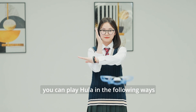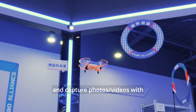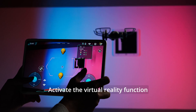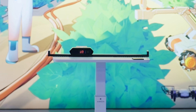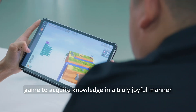You can also play Hula in the following ways. Activate the stunt function, and Hula can roll, bounce, and capture photos and videos with just one click to capture wonderful moments in the air. Activate the virtual reality function, and AR balloon shooting and aerial target shooting can be used to enhance your control and aiming abilities. Activate the story programming game to acquire knowledge in a truly joyful manner.